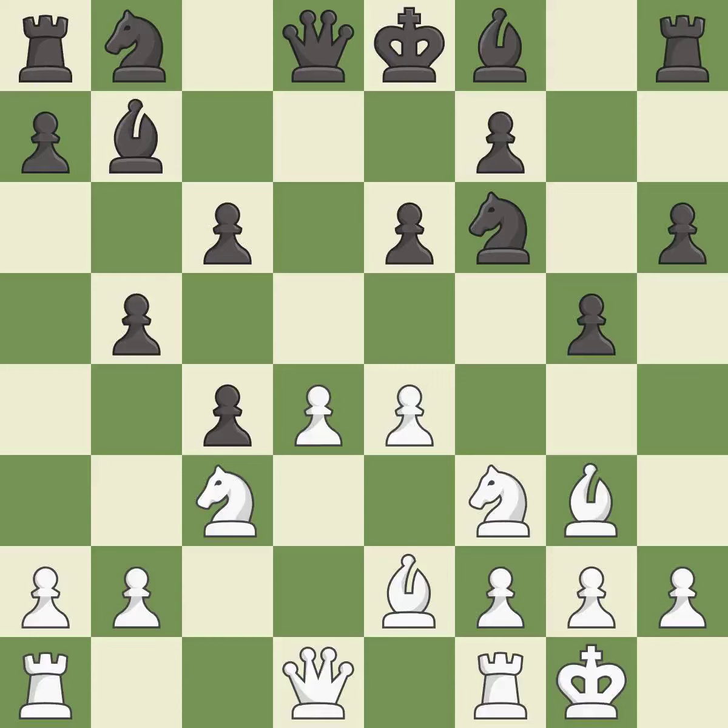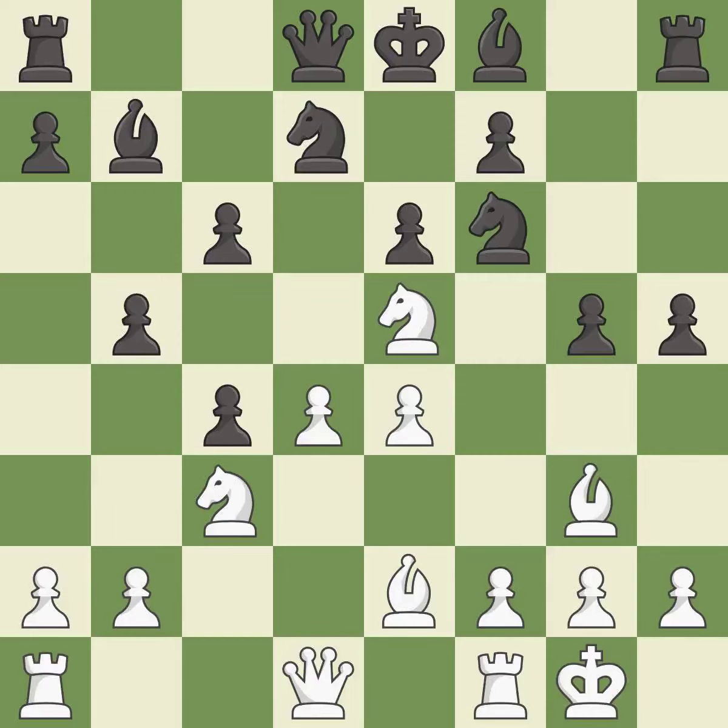Castling kingside tends to be safer because the king is further from the center. This activates a knight by developing it off of its starting square. This offers to exchange pieces of equal value — it is the last book move. This threatens to attack a trapped bishop; it is excellent. This maintains the balance in material with a good trade.